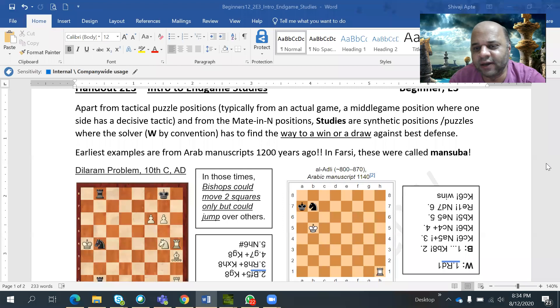What is an endgame study? You are already familiar with chess puzzles — those are typically tactics from middle game positions, often from existing games, where one side had a clear path for getting decisive advantage. You've also looked at mate-in-one and mate-in-two positions, which are mostly synthetic — not necessarily from a real game — but there is a clear path to checkmate.